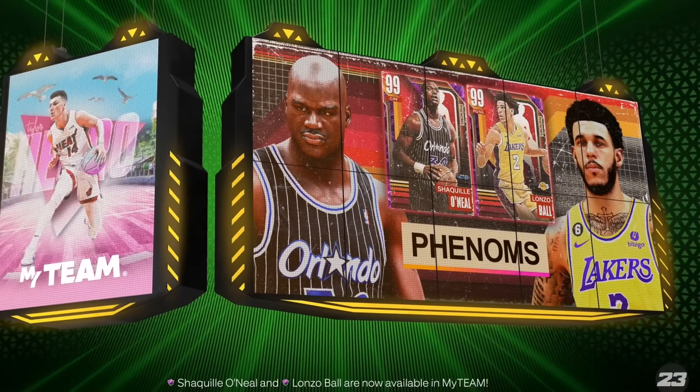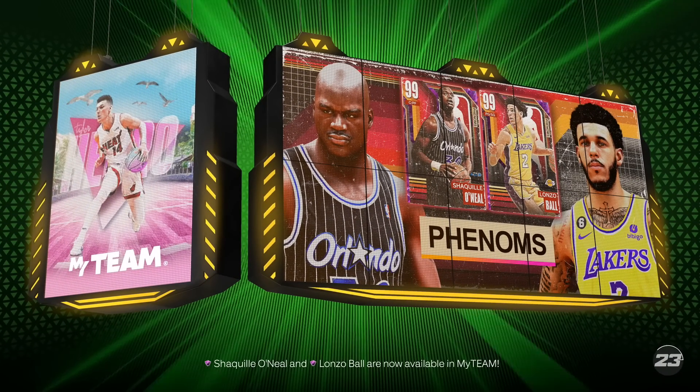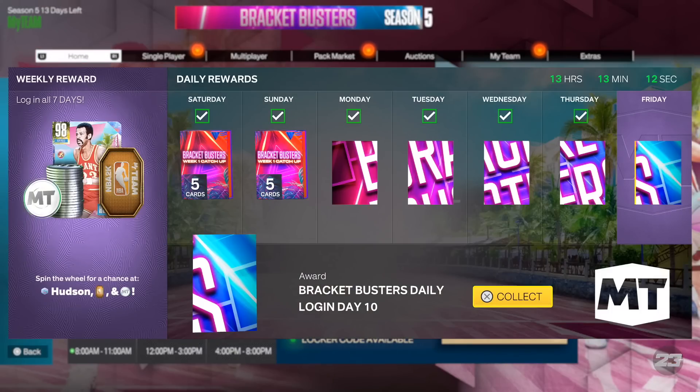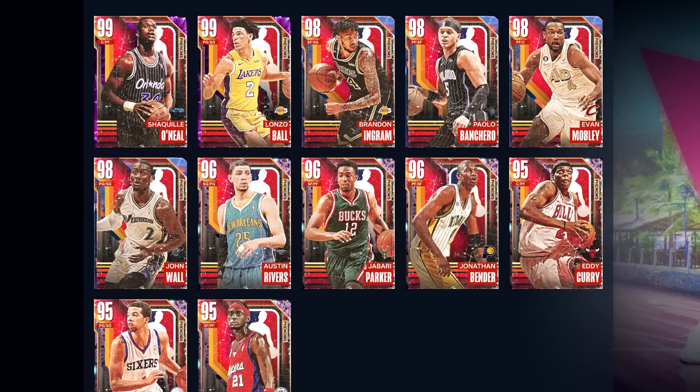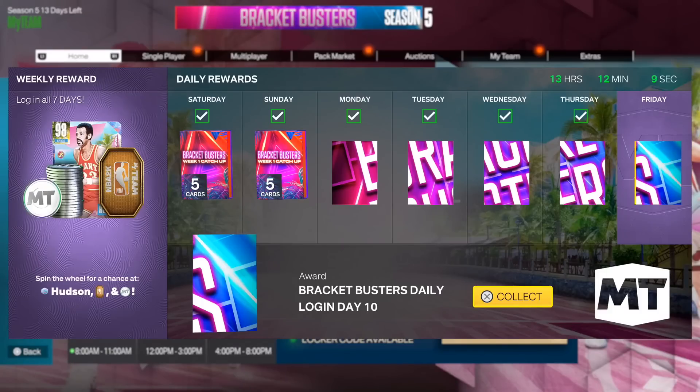2K right now ended up adding a lot of free stuff that every single person should go after. They added one of the best free players, there's a wheel spin for a free Galaxy Opal, and some free packs with the new content. Make sure you pay attention to this video — like, subscribe, and let me know in the comments something recent you got new in your team.